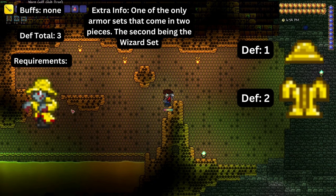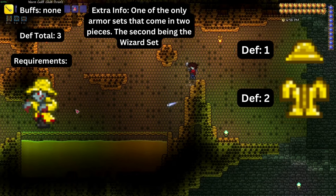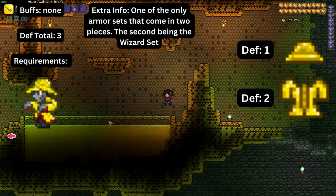The rain armor, composed of a rain hat and raincoat, makes up three defense and has no buffs together. It is dropped by raincoat zombies and doesn't really have any practical uses.